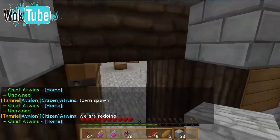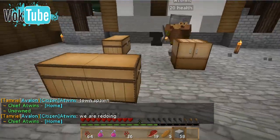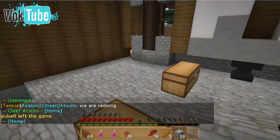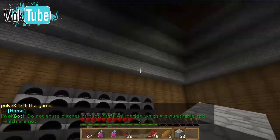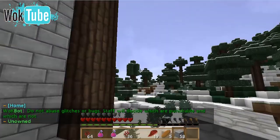He went inside - I missed the door. Okay so this is all his resources here, he's got chests set up and infinite water, furnaces - everything coming along nicely, all the things you would need for a Towny town.